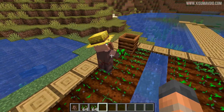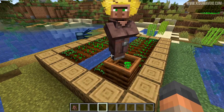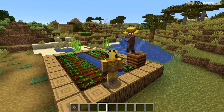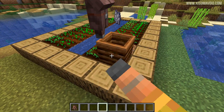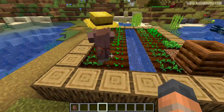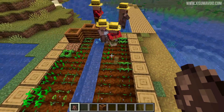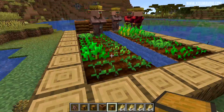There have been some changes to farmer villagers. When a farmer has excess seeds, it will actually put them into the composter, which can automatically turn them into bone meal — something that can definitely be used for automation. I've given this villager tons of seeds and now he's chucking them into the composter. The villager actually picks up the bone meal himself and uses it on the crops to make them grow. It also says that when they have excess wheat, they'll actually share it with other farmers so they can make bread together.